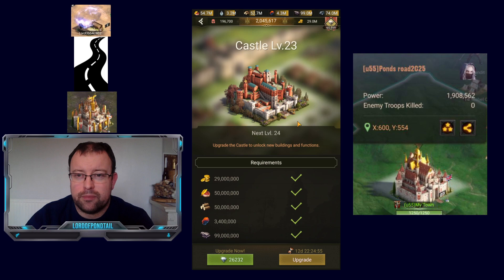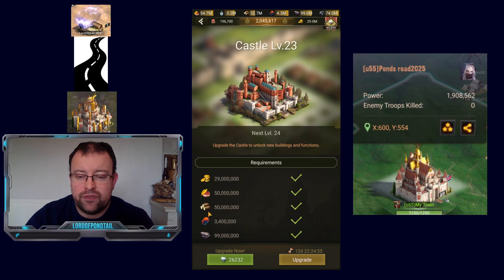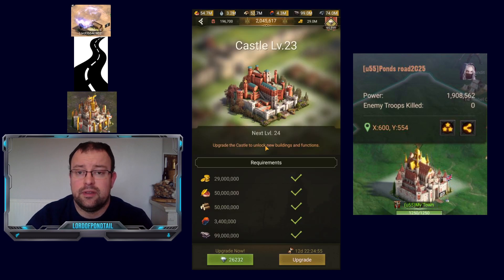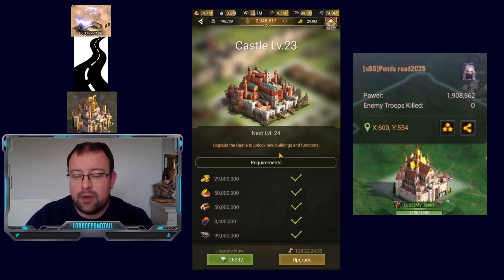For the actual C24 upgrade resources: it's 29 million gold. I've taken a hit across all my stocks — I've got 37 million gold left, 50 million food, 50 million lumber, 3.4 million charcoal with 31 million remaining, 99 million marble raided heavily from my farms with about 20 million taken from stock, and 74 million iron — the real killer. I've taken about 30 million out of my iron stock and I'm now left with about 43 million. Very expensive upgrade, as you'd expect for the penultimate castle level.